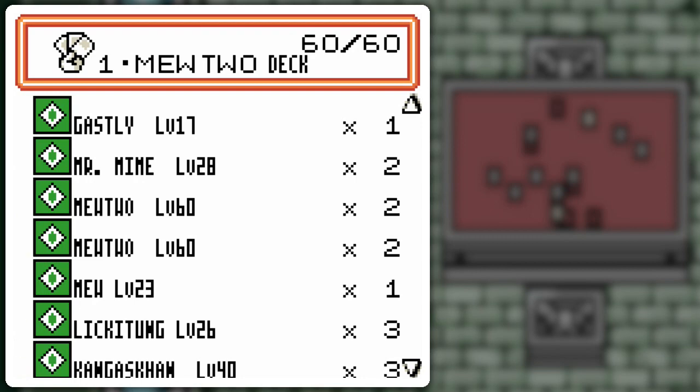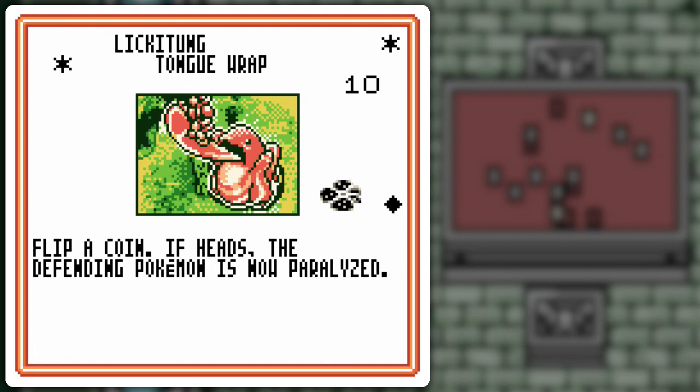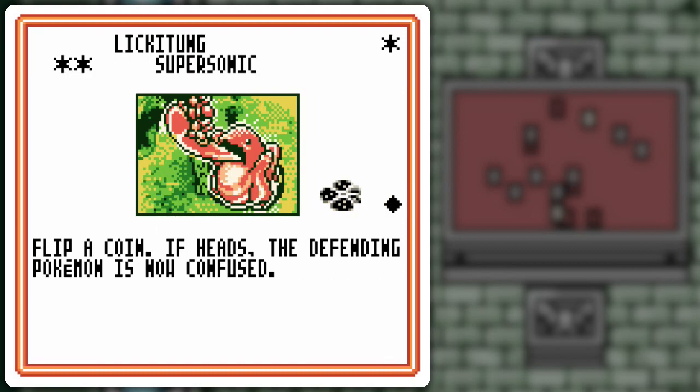Another thing I keep forgetting to talk about is Lickitung. I think this is actually a better stall than Chansey because it requires one less energy for Tongue Wrap as opposed to Scrunch. The Scrunch doesn't prevent status ailments from hitting Chansey, and it doesn't prevent the opponent from switching or doing something more productive. Unlike Lickitung, which causes the potential of paralysis on a coin flip. So despite its lower HP, I think Lickitung is just going to end up being a better stall overall. And I guess you've got Supersonic as well, but that's not primarily what we've got Lickitung here for — just for the stalls.